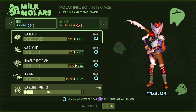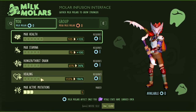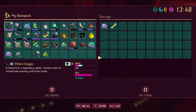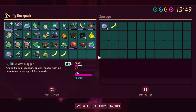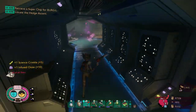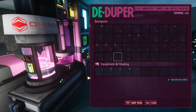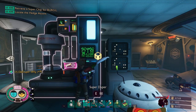We also need to find some milk molars so we can get our health, stamina, and healing up. There's a bunch of chests. I want more crinkles to de-dupe. Now we got nine de-duper jelly.